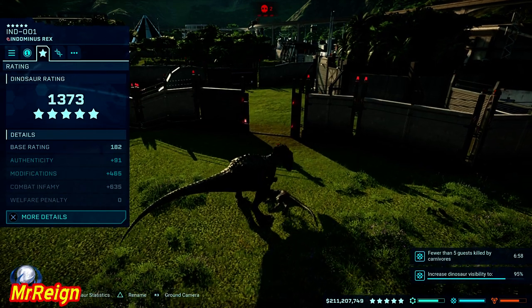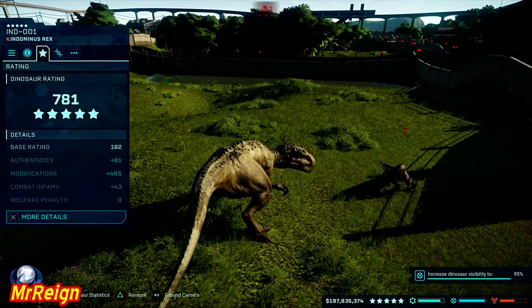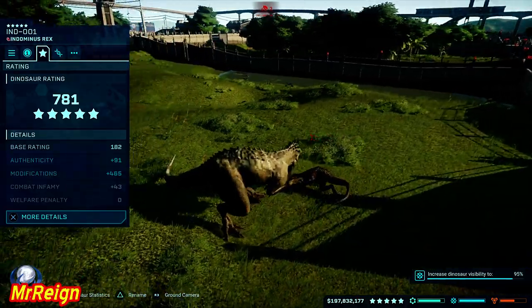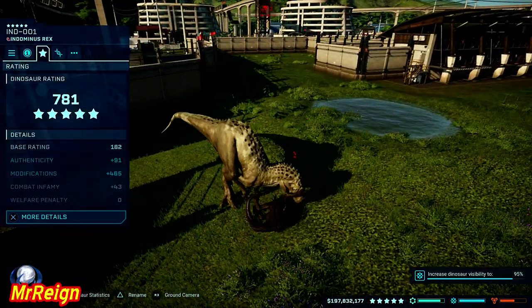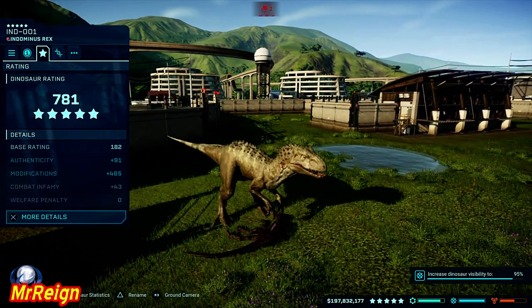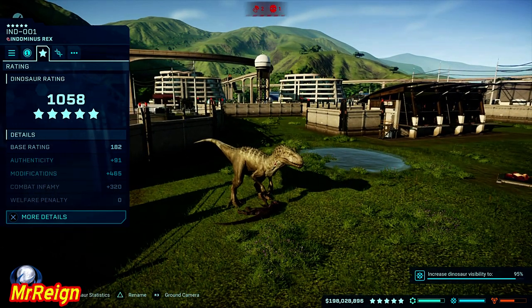Then I tried a fully modded Indoraptor. The problem is it costs about 15 million or more to incubate, but it did give me 277 ratings for that one. So I thought — okay, let's just pump out Indoraptors and feed him those, because that was clearly the highest amount of rating to get.